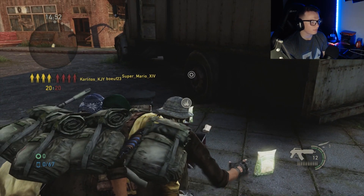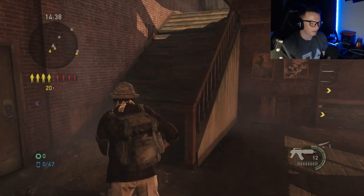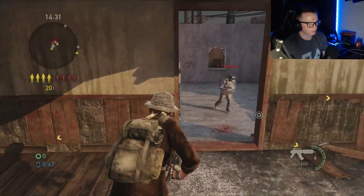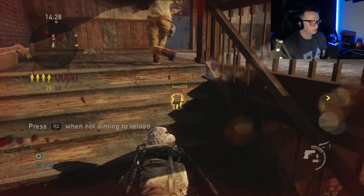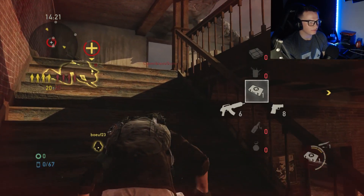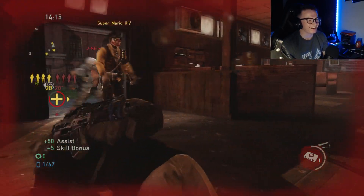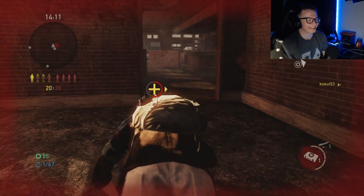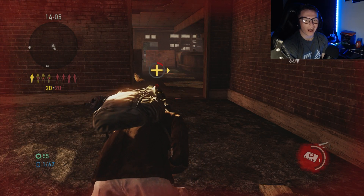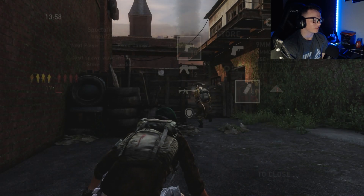Hopping into a match — we're on Bill's Town again, same map from my last video. You can see in the bottom right corner I already have a shiv. Already getting into the action right away — I need some meds, watch my back. I let go of healing too early and got dropped. That was my fault — had I just not let go of healing so early I would have been fine.